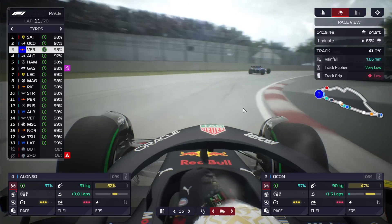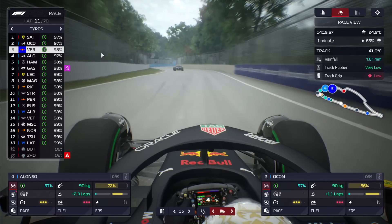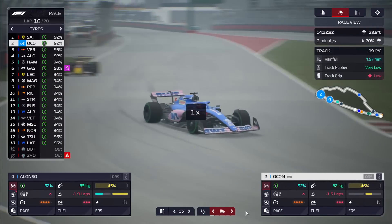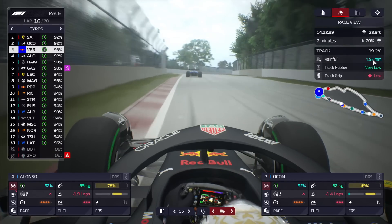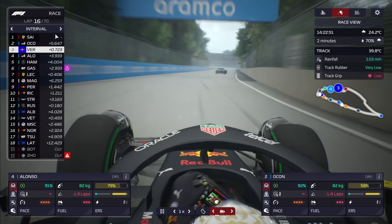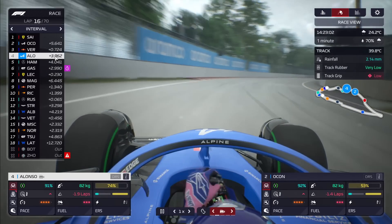Verstappen is hunting down Ocon from behind — you'd imagine he'll make a move as the Red Bull is just a faster car. But Alonso and Ocon will be running P3 and P4 when he makes that move. Carlos Sainz in the race lead has had a moment and gone off — he's lost a lot of time. Lap 15, and Verstappen isn't able to pass Ocon right now, having been right behind without DRS due to the rain. The track is sitting around the two-millimeter mark. Sainz is five seconds ahead. Anything can happen — races are weird and we saw it last weekend too. Ocon has got to be in it to win it.